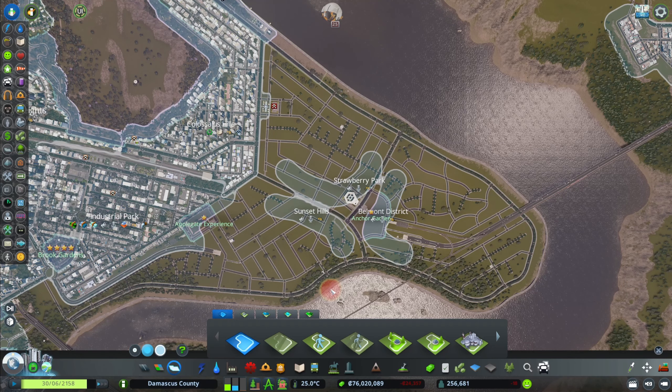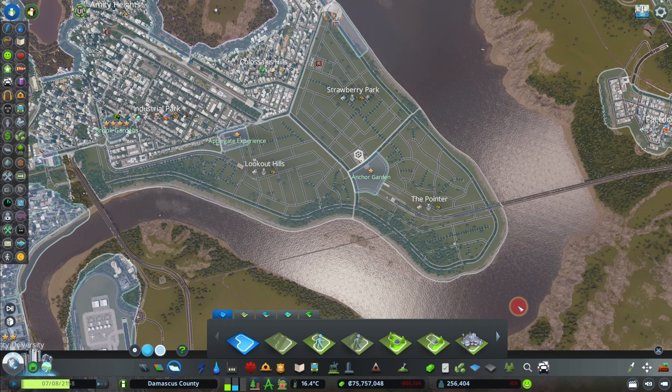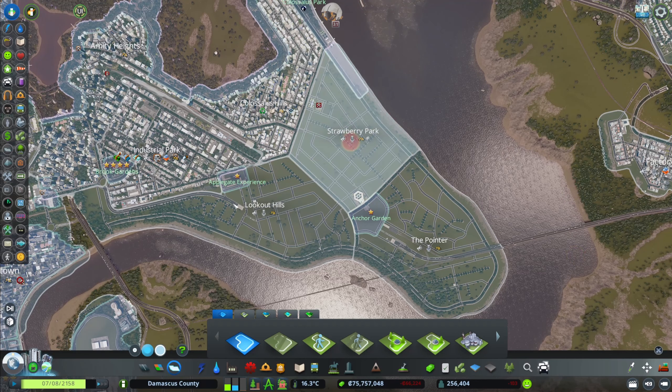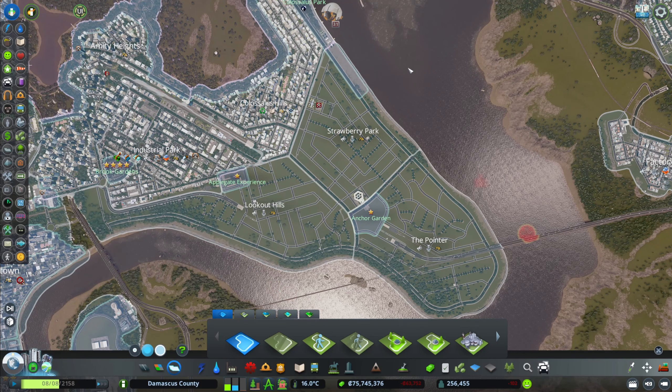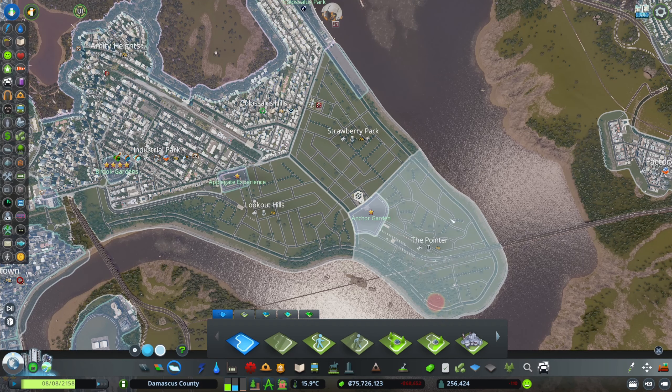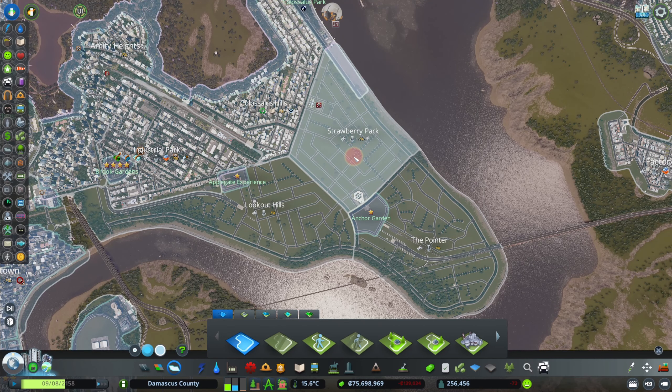I'll give you an idea of how I go about it and what is needed to finish this. So the first thing I'll do is draw the suburbs in here, and then we'll be right back. So we now have those three suburbs laid out: Lookout Hills — mostly because people would come here to watch fish go into the dam — and The Pointer, because of the pointy ends, and Strawberry Park, which the game named and I liked.